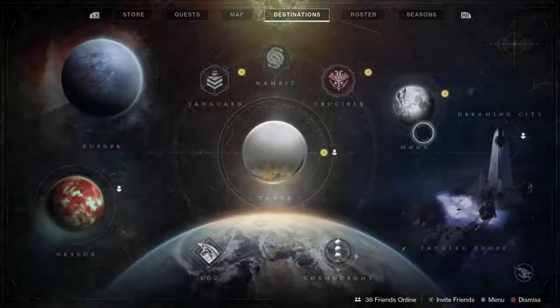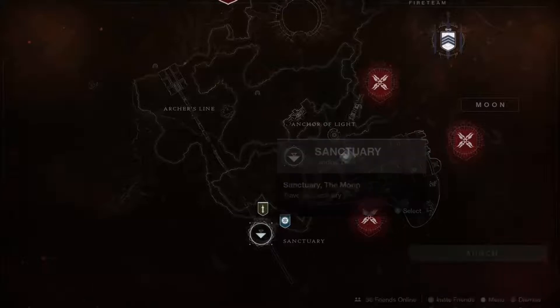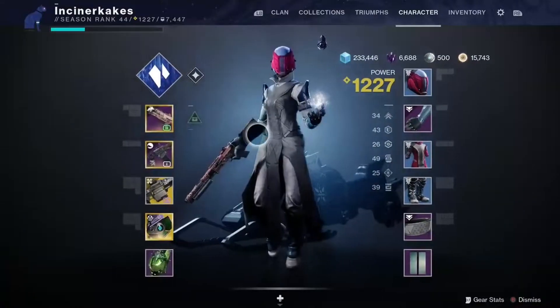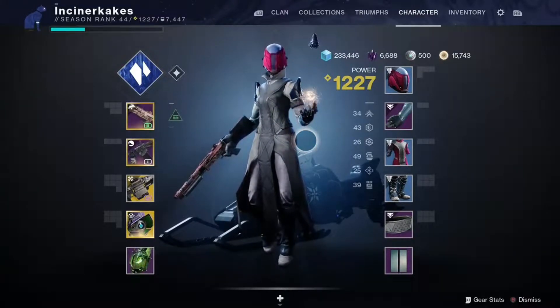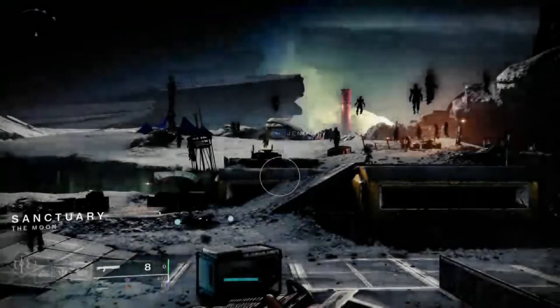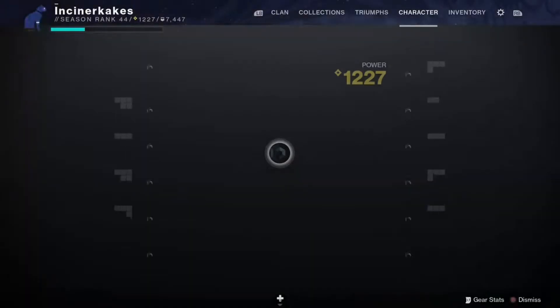Hey guys, welcome back to my channel. Today I'm gonna show you a couple of things I've learned at the Moon. My voice is going so we're gonna spawn in at Sanctuary. I've done warlock, then hunter, then Titan - I did all my powerful rewards. I'm a warlock, I did all my powerful as a hunter, then I did my powerful and pinnacle on my Titan, then went back to my hunter and did my pinnacle, and now I'm filling out my gaps balancing out my character on my warlock.